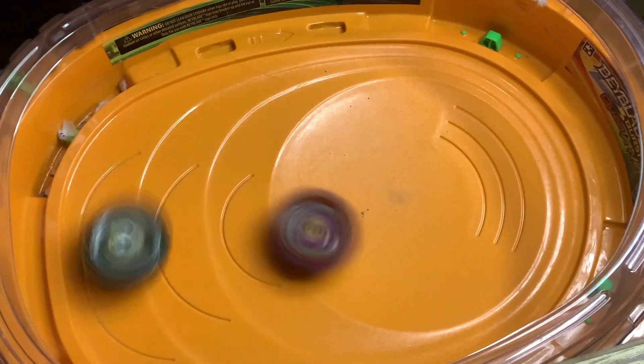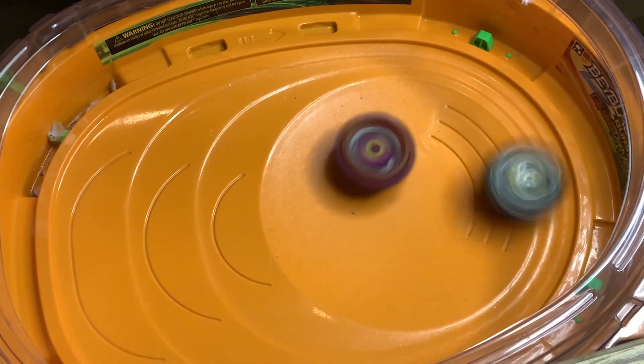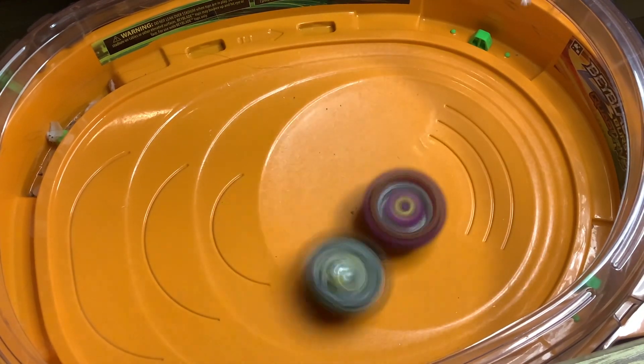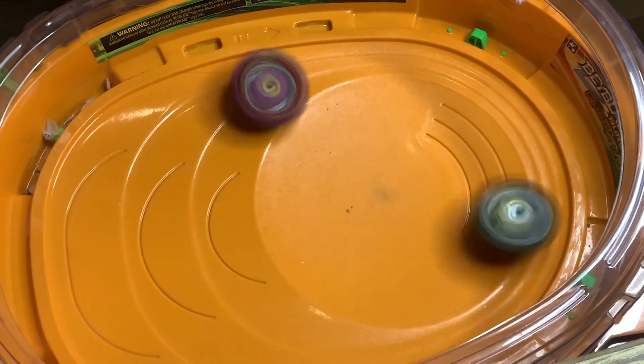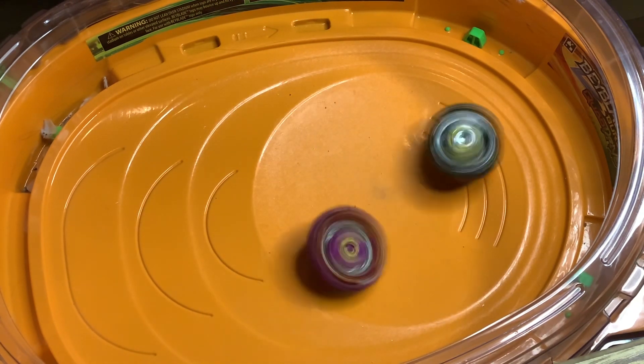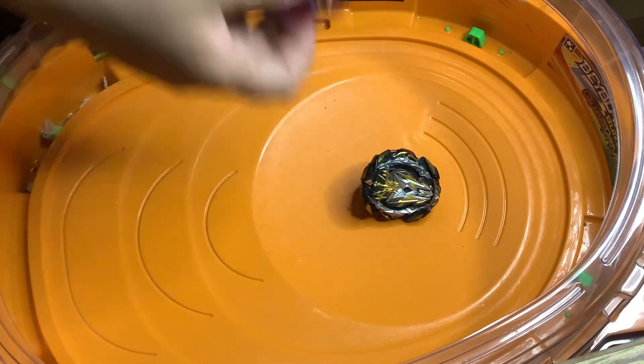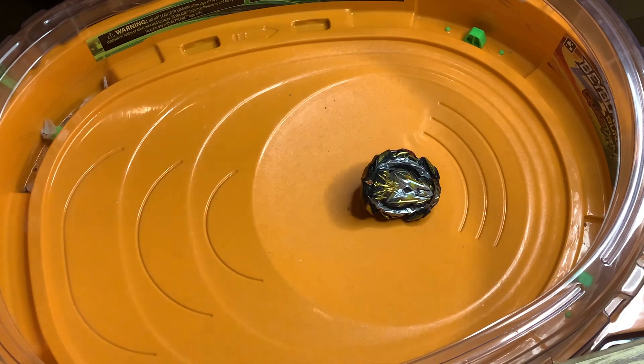Three, two, one, go — secondary match! Even though Apocalypse doesn't have the armor, he does some good strikes, but his stamina is low. And the win goes to Genesis — Genesis won the secondary matchup with the armor on.